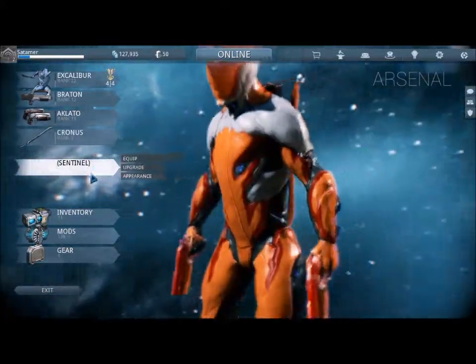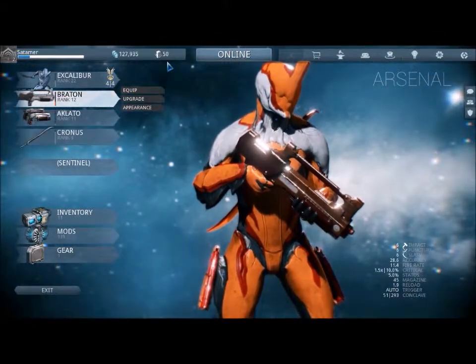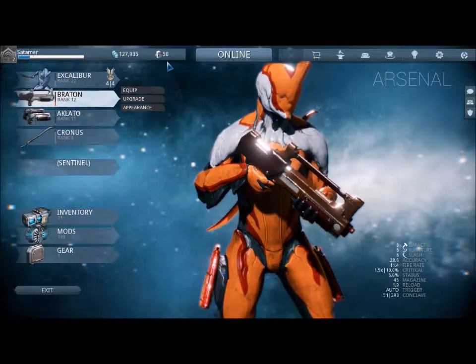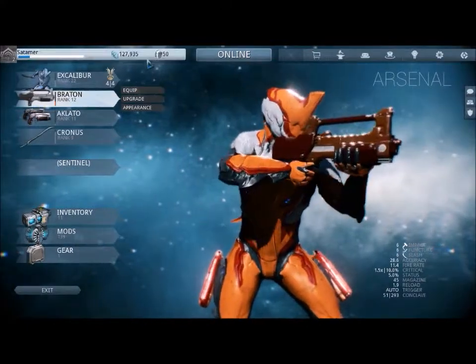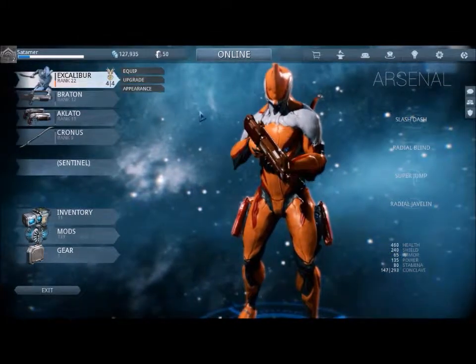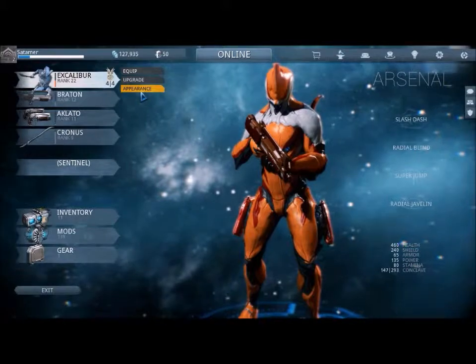I haven't got the ascensional yet, because it's platinum, which is the real money currency, and I don't want to buy it yet. So you can change the appearance of them — I've made mine orange and red. You can, of course, equip different stuff.